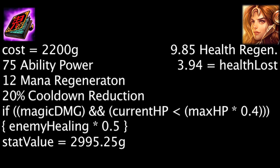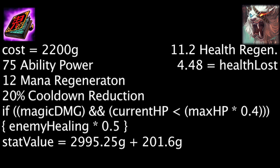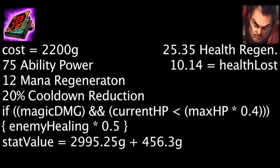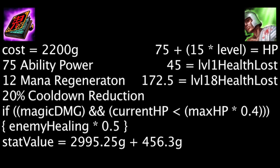Against a champion with the lowest level 18 health regeneration, Rengar again, the item will become more cost-effective by 201.6 gold. This will cause Rengar to regenerate 4.48 less health over the duration. Against a champion with the highest level 18 health regeneration, Darius, the item will become more cost-effective by 456.3 gold. This will cause Darius to regenerate 10.14 less health over the duration. It will reduce the Heal summoner spell's effect by 45 health at level 1 and 172.5 health at level 18.